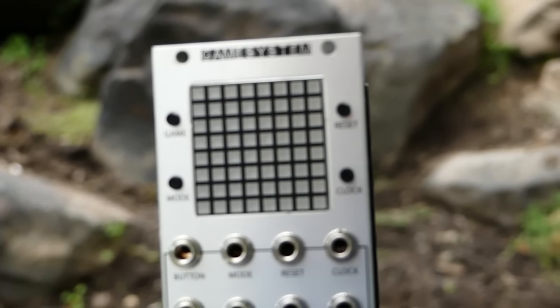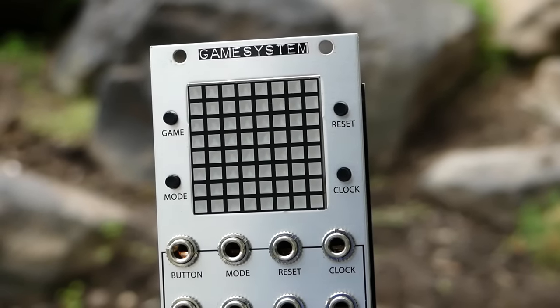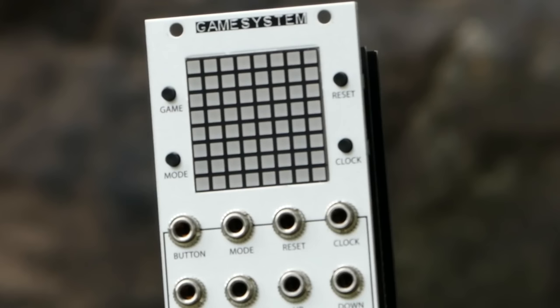Our panel tour starts with the 8x8 LED matrix. Each pixel can display as red, yellow, or green to convey what is happening in each game mode. Surrounding the matrix are four buttons, each with a solid click.